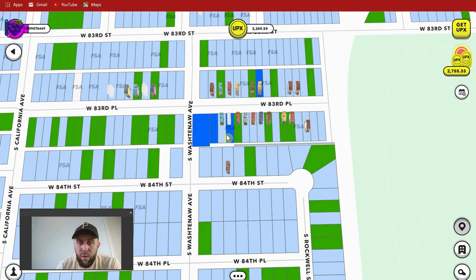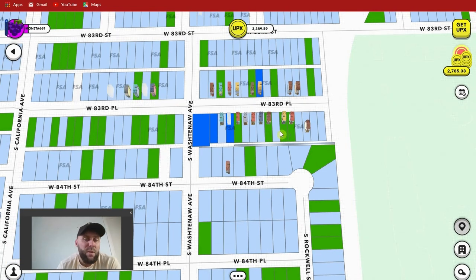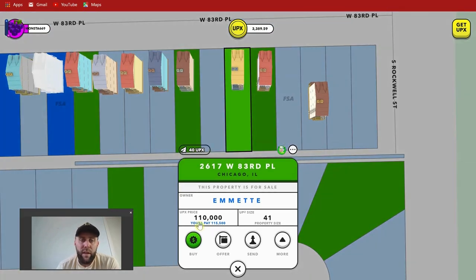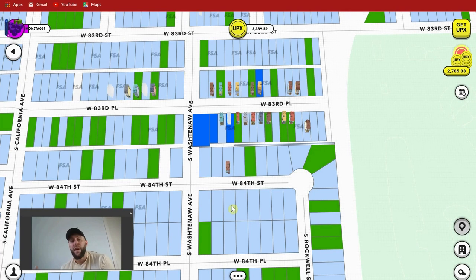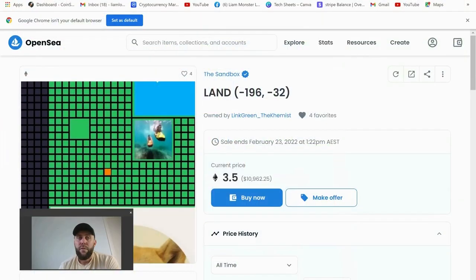I purchased this property for four dollars fifty — four thousand six hundred UPX — and once you've built a property on it, which takes about a month, they're now selling for a hundred and ten dollars. So four dollars to a hundred and ten in about a month — pretty good. I'll put a link in the description below with a referral code that gives you bonus UPX. If you put fifty bucks in they'll match you with another twenty-five for free. Upland is really easy to log in, very cheap to start.